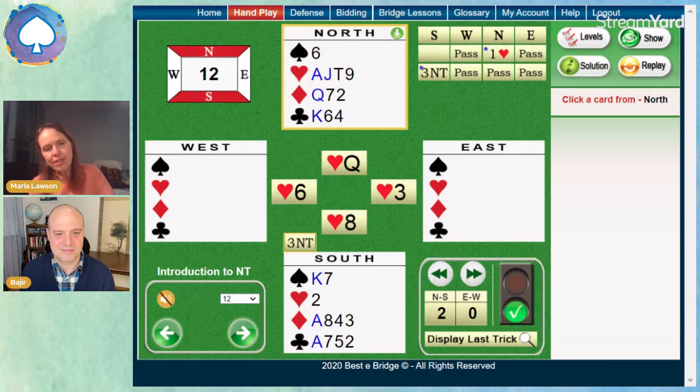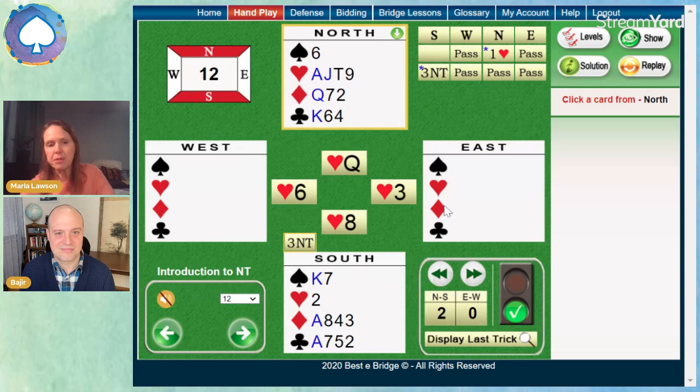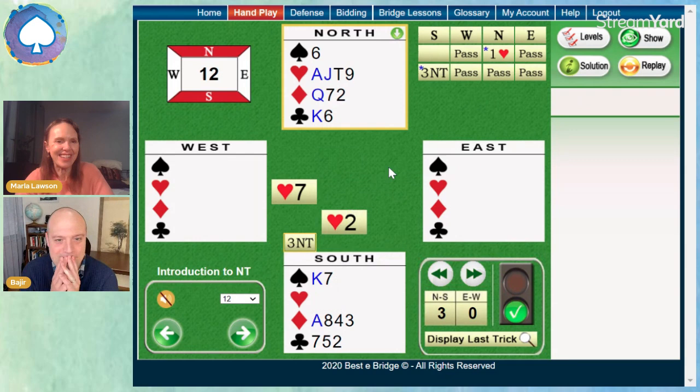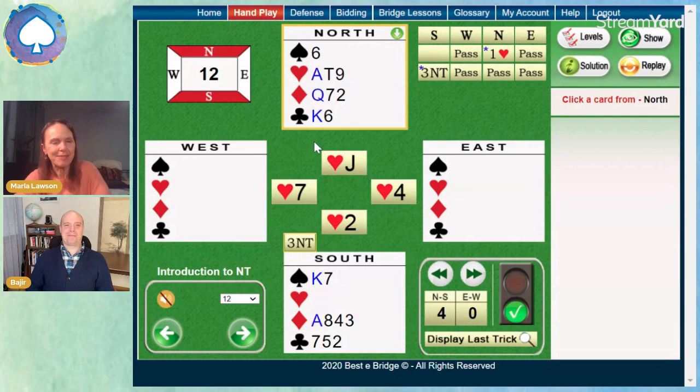And now we can get there with the ace of diamonds, the king of spades, or the ace of clubs. I'm going to vote for the ace of clubs, because otherwise we're using up our stopper in those other two suits. With the clubs, we have two stoppers — the ace and the king. And we still have that question — maybe we turn our fourth club into a winner. So we'll play the two of hearts now and see what happens. They're playing low again, so the jack wins.